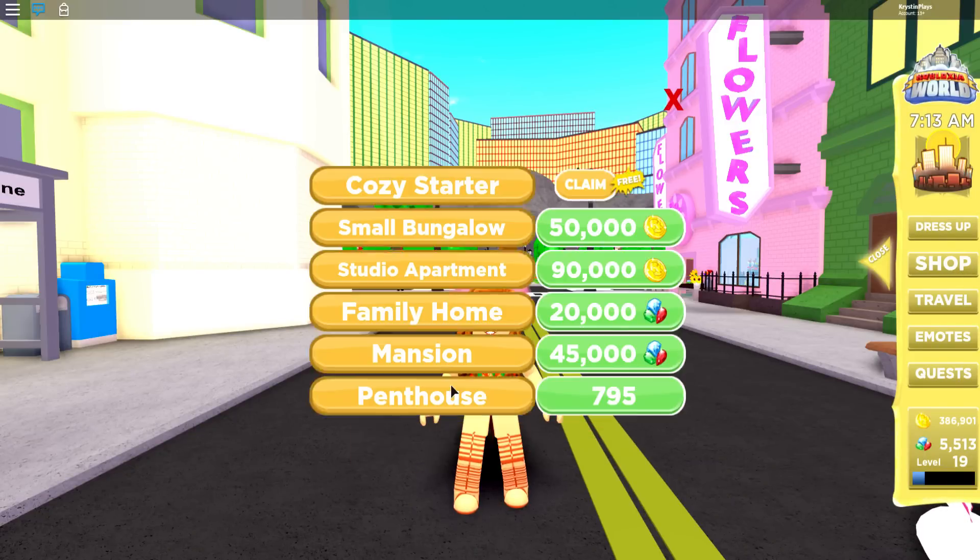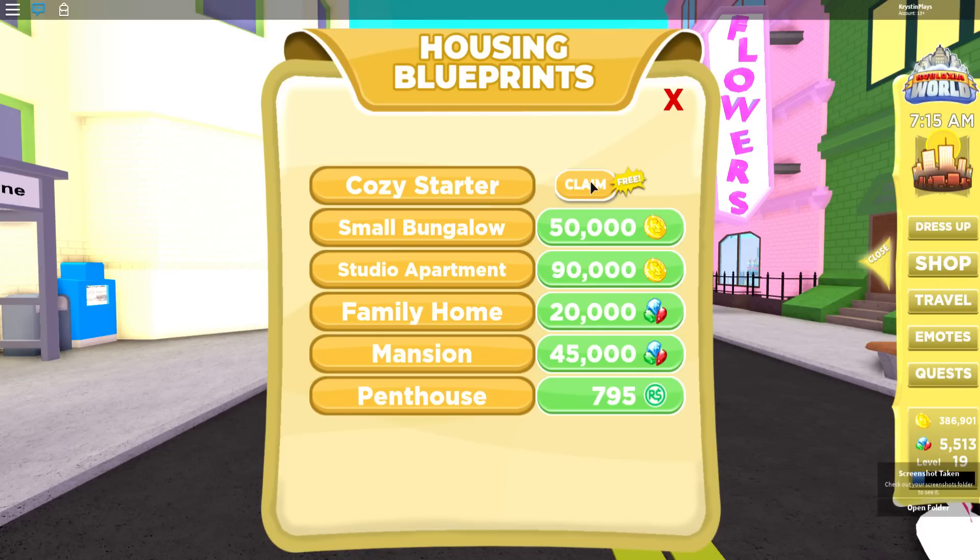Oh my gosh — get a free home! I don't know how I missed the memo on that. So we have a Cozy Starter that is free, so everybody is going to be able to have that home completely for free. There's also a Small Bungalow for 50,000 coins, a Studio Apartment for 90,000 coins, a Family Home for 20,000 gems, a Mansion for 45,000 gems, and the Penthouse for 795 Robux. I want this — I think I actually have enough money to purchase it.